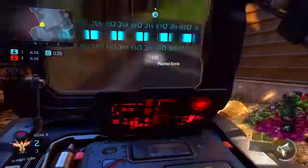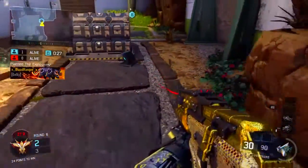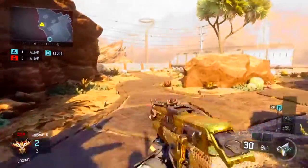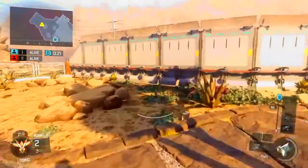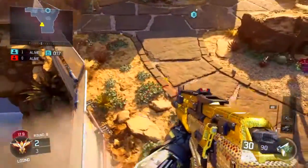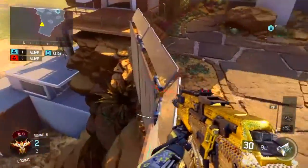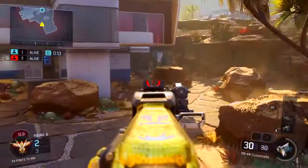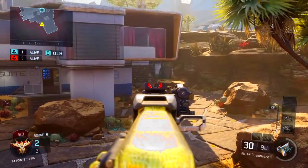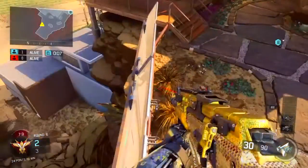Now moving on to the second bomb plant spot for bomb B. Plant it right here, then make your way to the back rocks. You're not going to head glitch on any of these rocks — that's a common mistake because he's also going to head glitch on the bomb. Just make your way onto this open area and jump on top of these fences at the base. It's not very hard, though you can fall off. Just stay on here and check the bomb from right here — it's a very good spot and I recommend it in any situation.